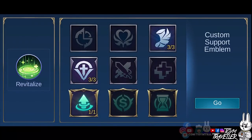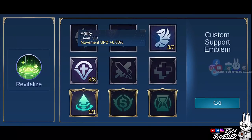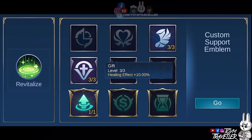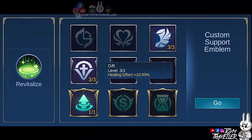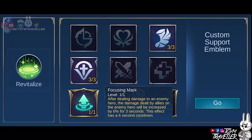In my opinion, the best emblem set to be used is the Custom Support Emblem set. Custom Support Emblem could provide extra stats according to your needs as a sustaining support. Set Agility to its max level because it can give you additional movement speed — higher movement speed means a higher chance to chase enemies or escape death. Setting Gift to max level will provide additional healing effect to your first skill, meaning higher health regenerated for more sustainability and a higher probability of surviving team fights. Get Focusing Mark to increase the damage dealt by your allies to your target after dealing damage to that enemy — especially useful when you use your ultimate skill. This effect has a short cooldown.